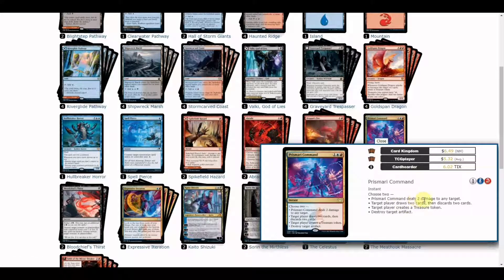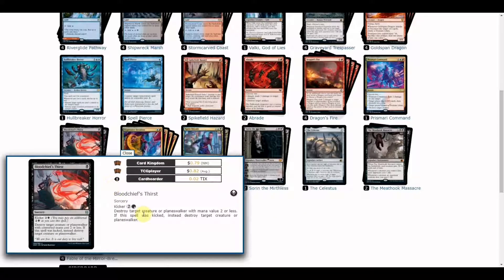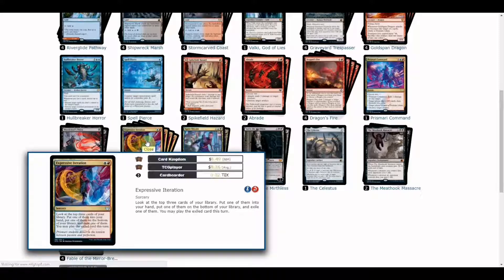We have Prismari Command, which provides variance in card draw, treasure tokens, and deals with vehicles or relevant targets. For black, we have two copies of Blood Chief's Thirst. With kicker at three mana, it can destroy any creature or planeswalker. At just one mana, it can kill creatures with mana value two or less, which is great for holding off aggro decks that curve out early.